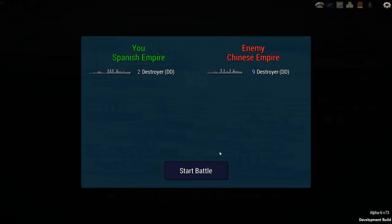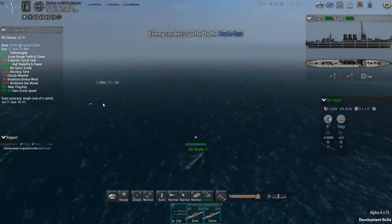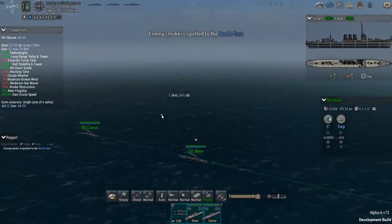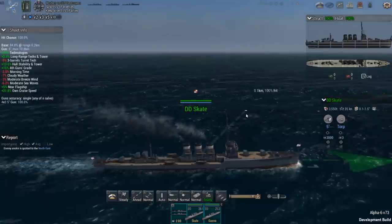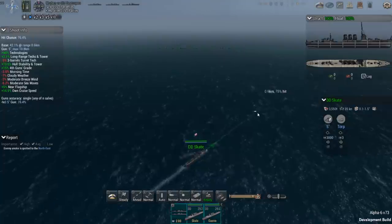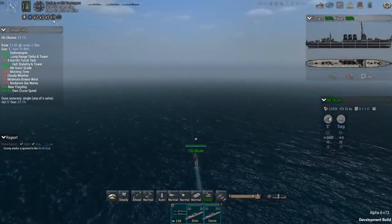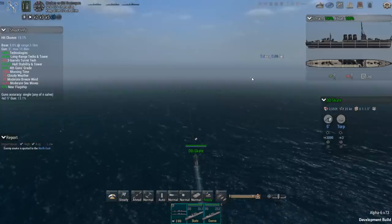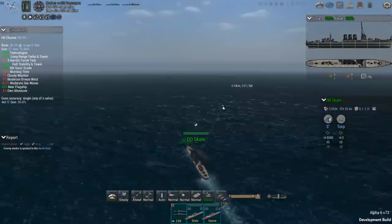We've got to take out 5 of these 9 destroyers, and we can't lose either of ours. Obviously in a campaign I'd never build a destroyer without the ability to fire multiple torpedoes, because that wouldn't allow for the flexibility with destroyers to take on larger ships. But for this particular mission, we're only trying to sink other destroyers, so we've built a destroyer specific to that task.